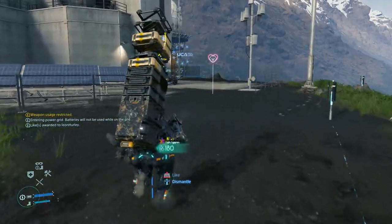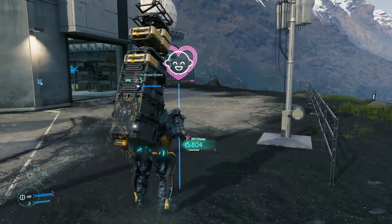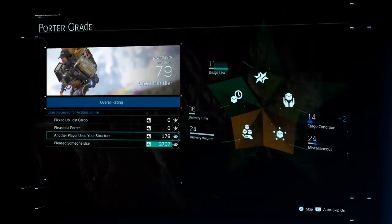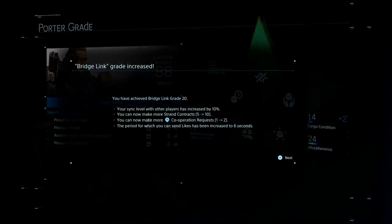See a sign you like, or a vehicle or structure that helped you out in a pinch? Well then smash that like button. Getting likes adds to your total pool of social cash, which increases your reputation as a porter. Moving up the ranks earns you bonuses such as increased carry capacity and better posture when under stress.